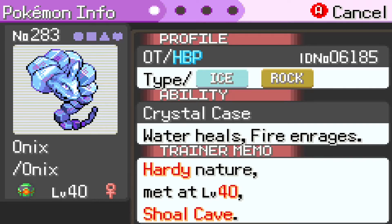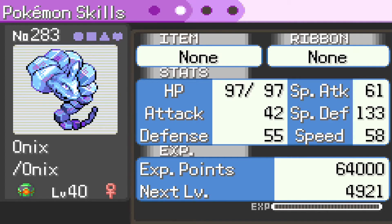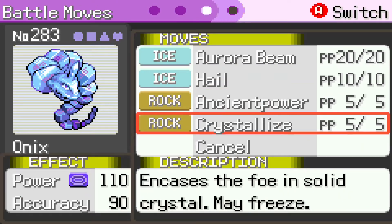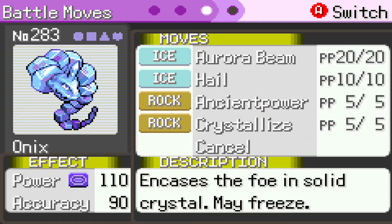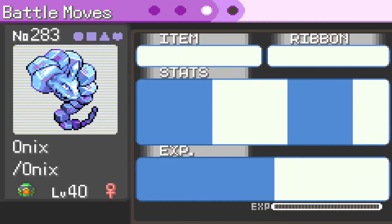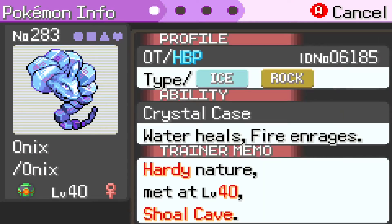Fire causes its special attack to go up a whole lot. Also, this is a special-attacking Onyx, which is why it has Aurora Beam, Ancient Power, and look at this move! It's a Rock-type move that may freeze, has 110 power, and has more accuracy than Stone Edge — which is not hard to do, but still. And it has an evolution, but it's not Steelix.